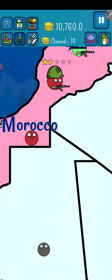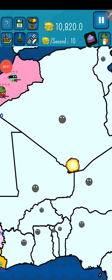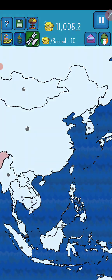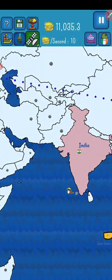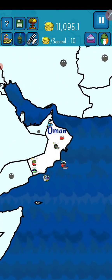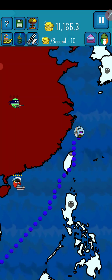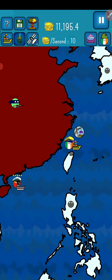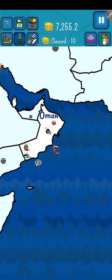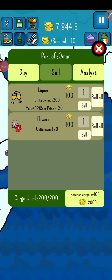I will not attack Morocco — it's pretty powerful. China is selling liquor and Oman is buying it. Oman, you have a very high consumption! We bought the liquor and now we are going to sell it.